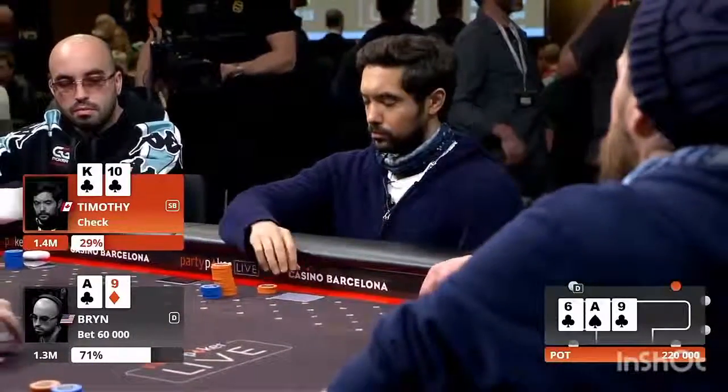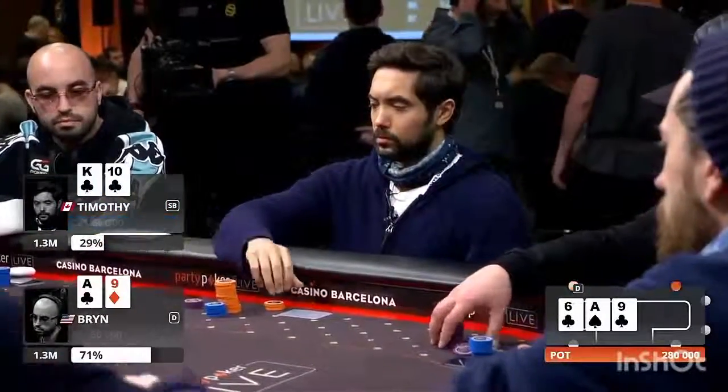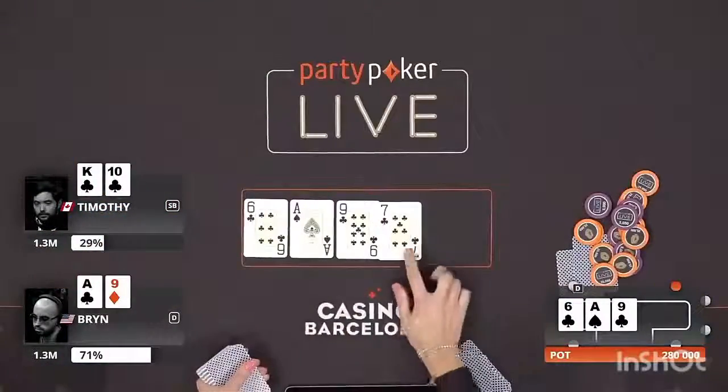Obviously you want to remain balanced against these tough opponents. And with King high, you are just dominating lower flush draws anyway, so you don't need to raise them off.